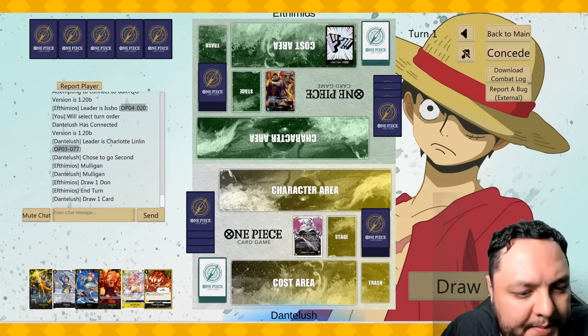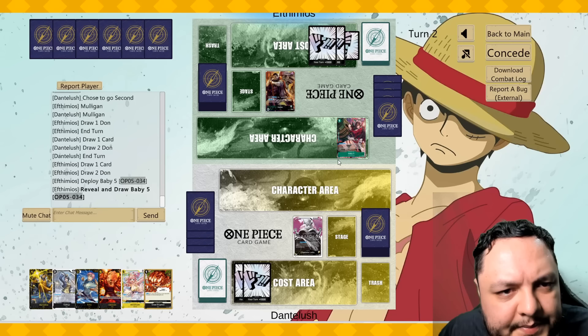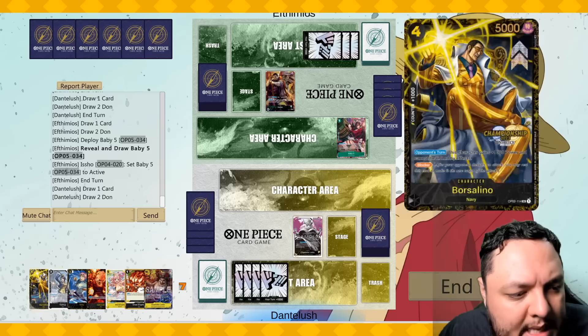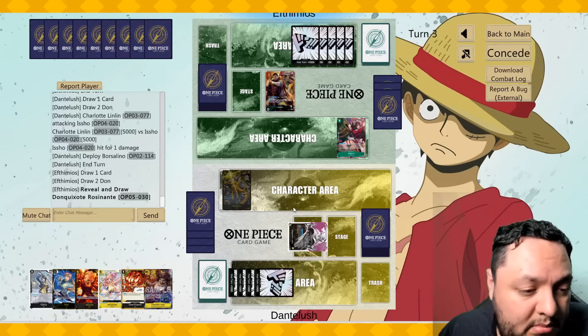We're gonna go against Isho. Not a good hand so I'll mulligan — much better. I could use this but no need, so I'll just pass. Baby Five is an annoying card, but not that important to be honest. He didn't attack us. Attack for five — he took it, that's great. This card cannot be killed by his effects so it should be fine. Still should have attacked us I think, but I'll take it.